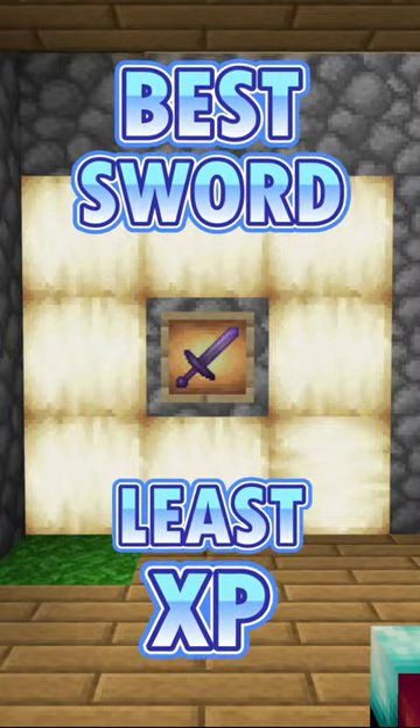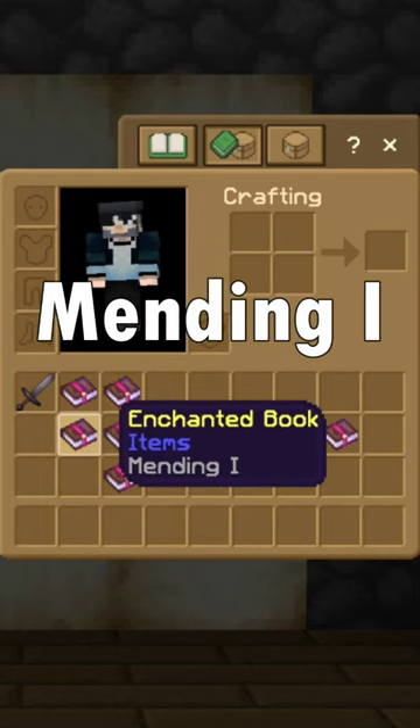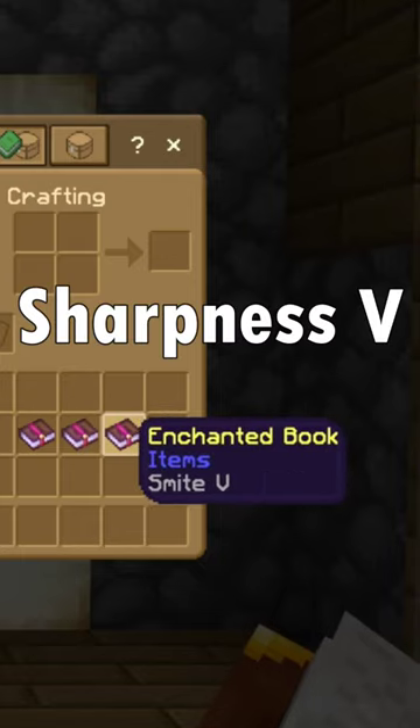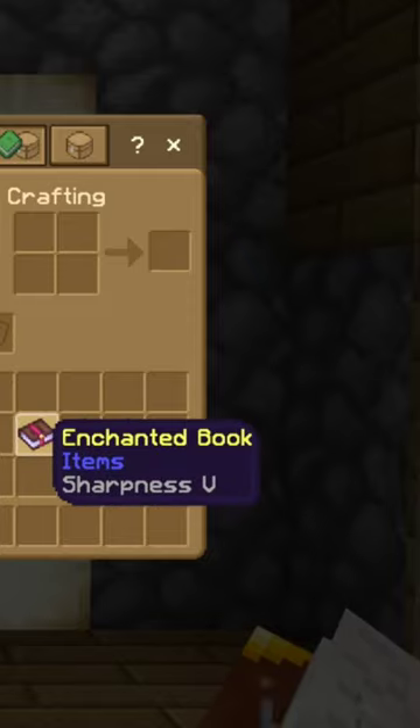How to get the best sword using the least amount of XP. When building your sword, you're going to get Unbreaking 3, Mending 1, Looting 3, Fire Aspect 2, Knockback 2, and then you have a choice of Sharpness 5, Bane of Arthropods 5, or Smite 5. In this example, we're going to be using Sharpness 5.